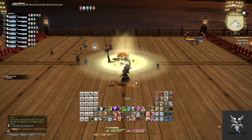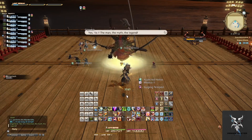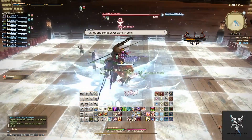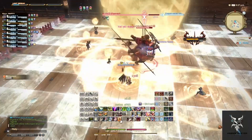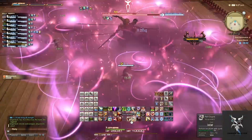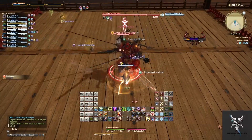He will turn into our good friend Gilgamesh. Whenever Gilgamesh first comes to the platform, he will do two sets of line AoEs across the platform that you'll want to position yourself in the openings for, along with circular AoEs around every party member that, when they explode, will then have smaller donut AoEs around them.